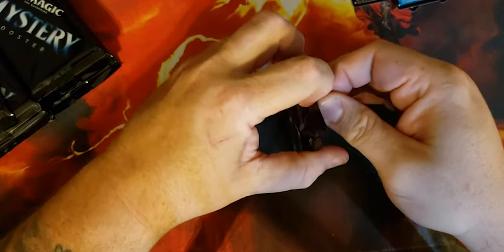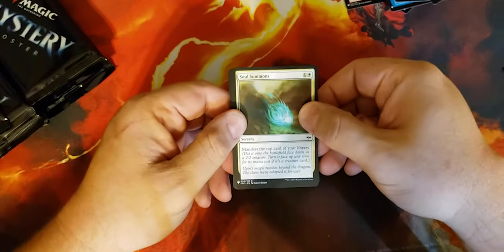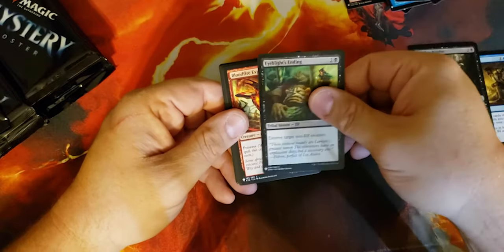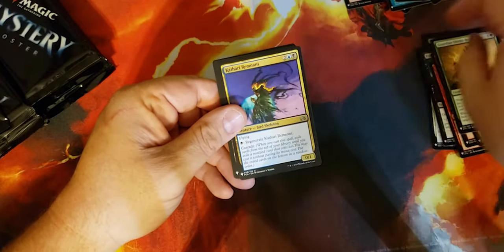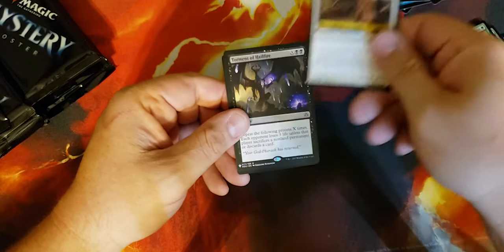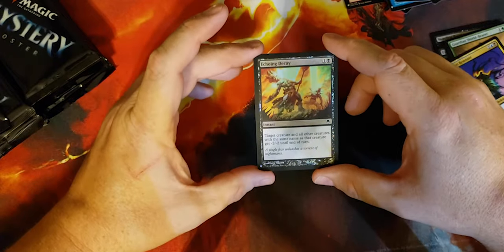Now the joke is that I have horrible luck when it comes to opening boxes, and I'm hoping this is going to prove me wrong or at least dispel that myth a little bit. But it doesn't appear to be doing that. Soul Summons, Midnight Guard, Fog Walker, Strategic Planning, Merciless Resolve, Eyeblight's Ending, Bloodfire Expert, Firebrand Archer, Seek the Wilds, Guardian Shield-Bearer, Kathari Remnant, Scourge of the Rage Pits. Magus of the Moat — not a bad one, creatures without flying can't attack. Torment of Hailfire — another great one for commander. Echoing Decay — target creature and all other creatures with the same name get minus two minus two until end of turn — nice foil. For when you really want to wreck the day of anyone playing Krenko goblins.